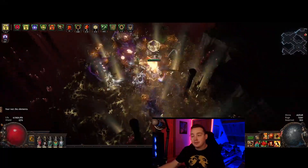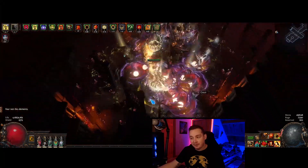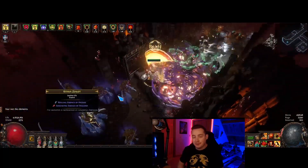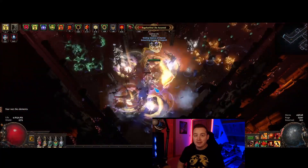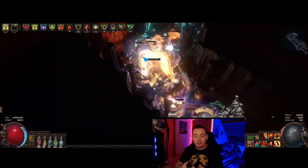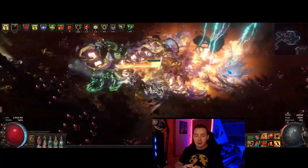At level 33, you get 11 to 21 flat physical damage per 10 rage and an additional 111 to 205. Multiply that by our 90 rage and you have hundreds of flat physical damage added to this weapon, and then 700% of that added as damage of a random extra element — that is a massive amount of damage.